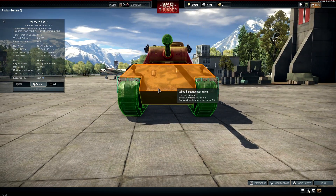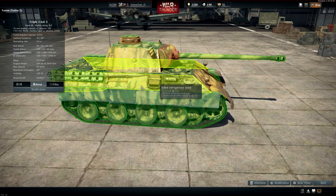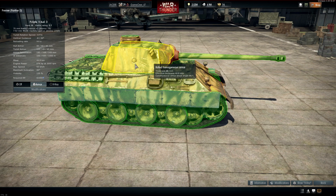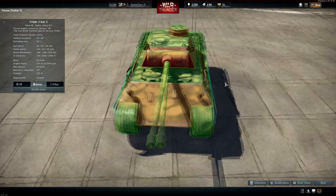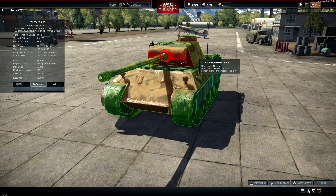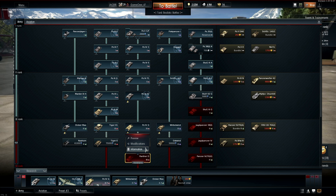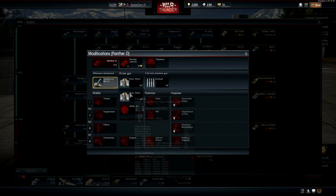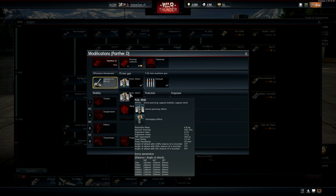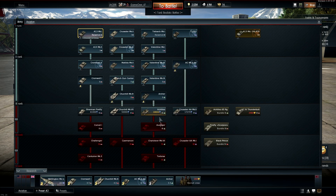The Panther D has significantly more and thicker armor, though the sides are a little bit worse. If you get flanked from the sides, unless you're in the Jumbo or the Tiger, you're not going to survive — but the mantlet is pretty good with nice effective thickness, over 100mm at most parts. The ammunition on this is also the best we're going to be looking at: 187mm of penetration with a ballistic-capped shell, so it's going to go through and destroy everything.